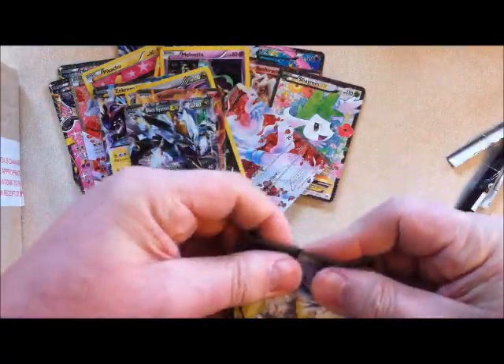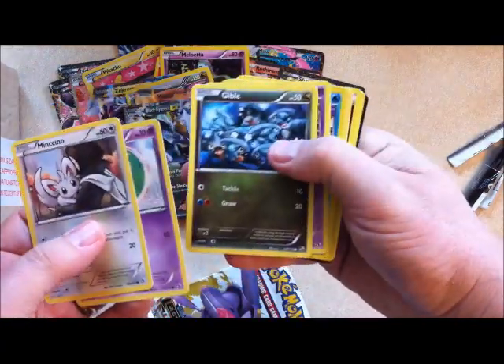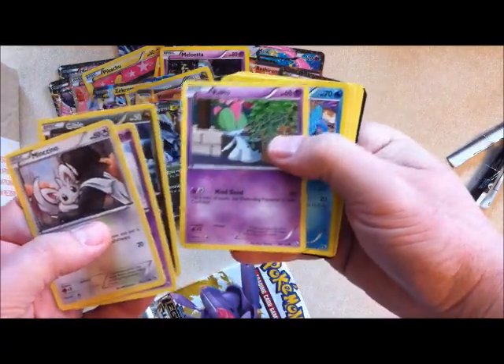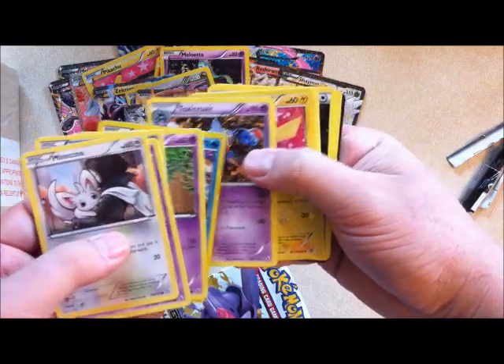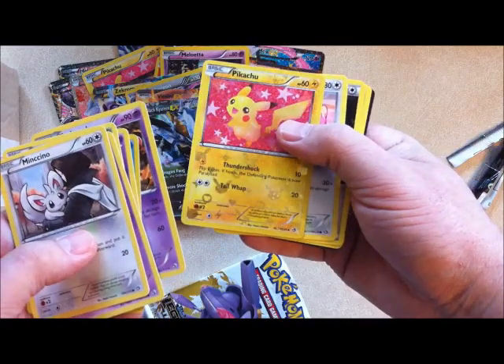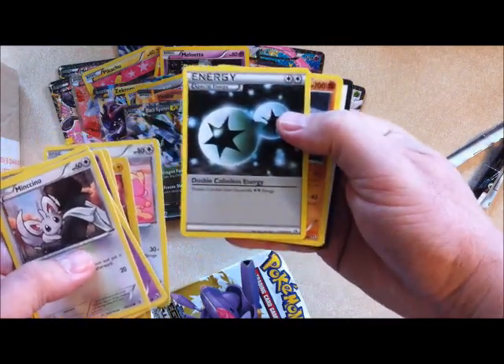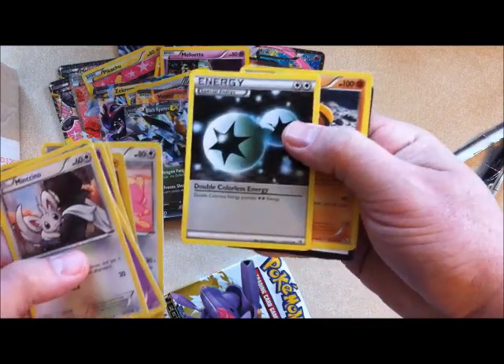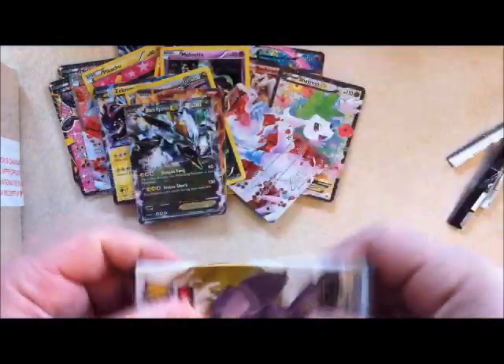Two packs left. Mincino, Solosis, Gible, Ralts, Foongi. Toxicroak — the Pikachu one we got before, two of those. Audino, a double colourless energy — that's a cool card. Stunfisk and the very last pack.